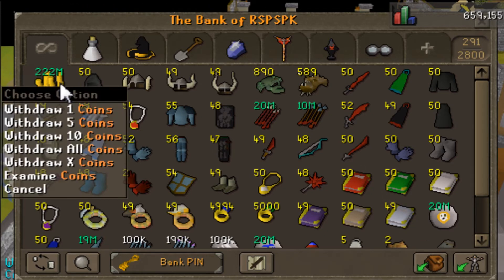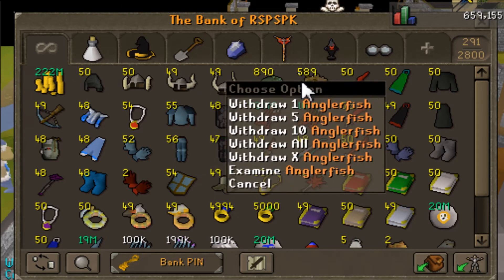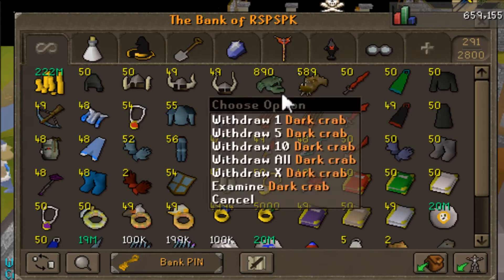So look at this cash stack dude — 222 bill. Yeah, that is a B. You can't really see it that well because of my cursor, it's kind of in the way. Now we got these dark crabs and these anglerfish for my risk fighting.